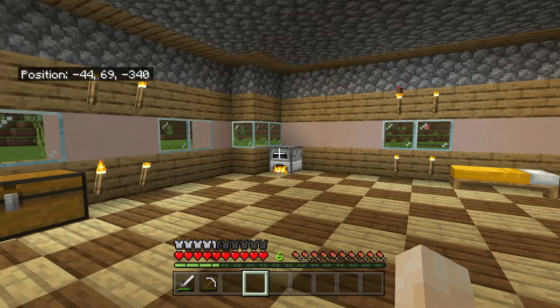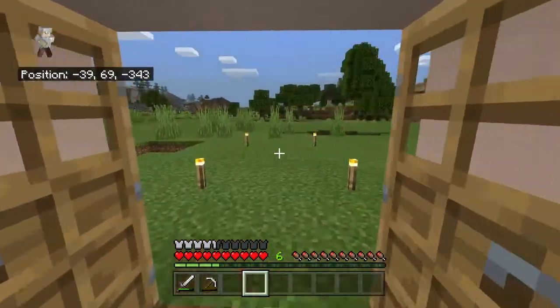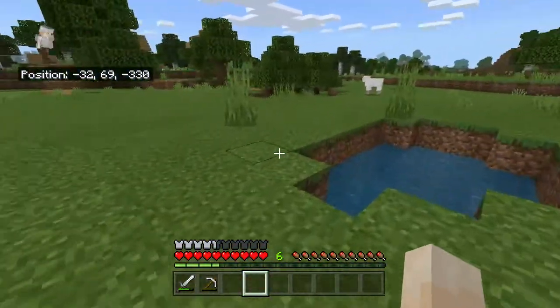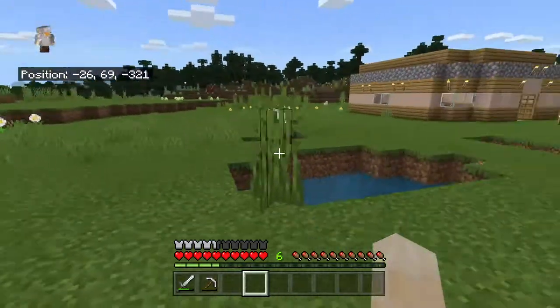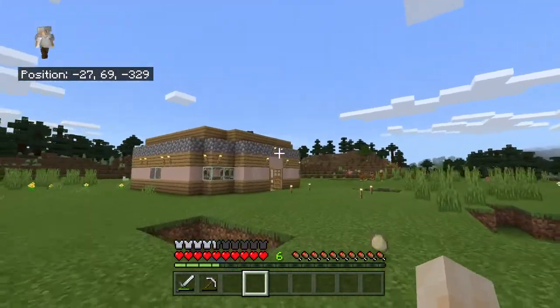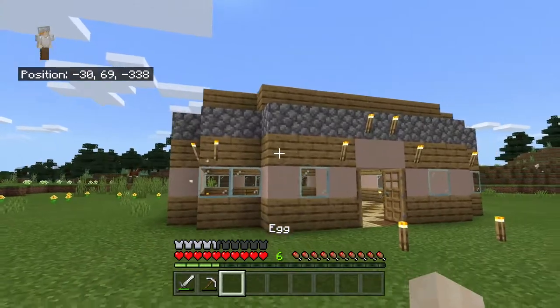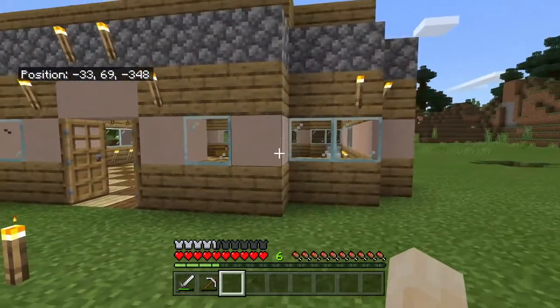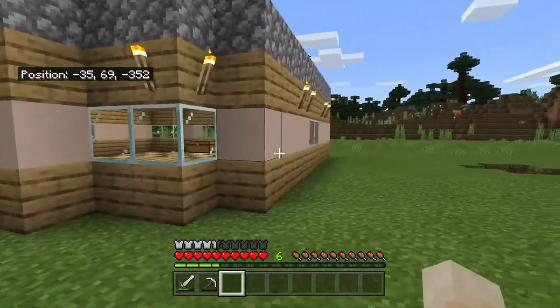But that, for some reason, got deleted. I honestly have no idea how it happened. I just lost everything from that recording, apart from the face cam recording, which is a shame. But nonetheless, this is what we did build. We built this house — it's got a white-tiered oak room, which I was discussing in the last episode, as it's basically pink. It looks pink.